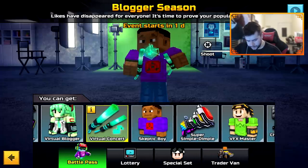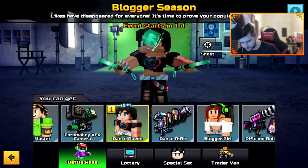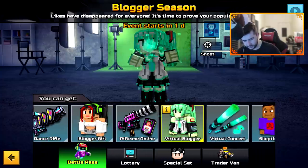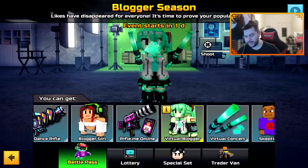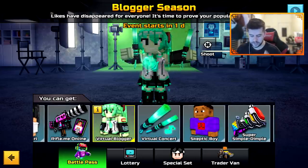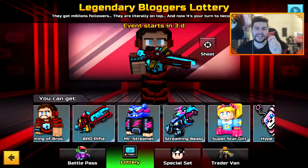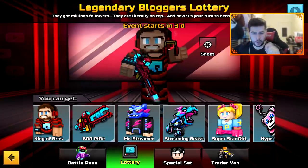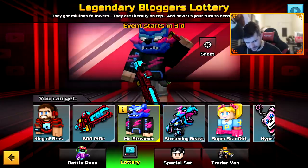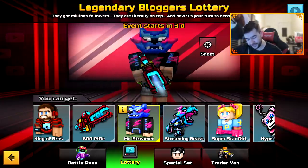I think that's all the weapons. We do have a bunch of different skins inside of here as well — they're all like anime style and themed by the looks of things. That comes out in one day. In three days, we have the Legendary Blogger Lottery. That is clearly meant to be Mr. Beast — 100% meant to be Mr. Beast. It's a really cool skin to be fair.